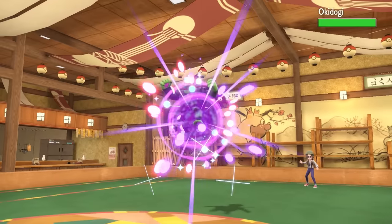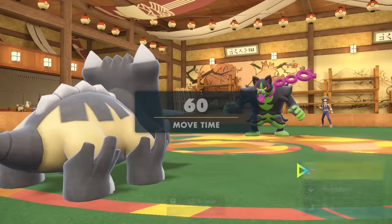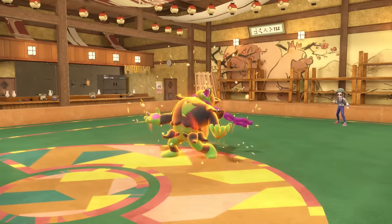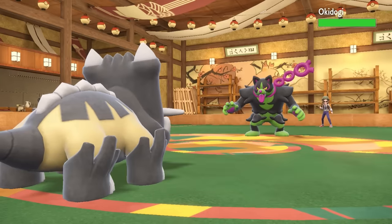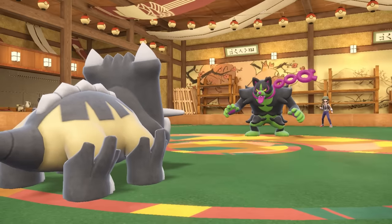I would like to get my Stealth Rock up, but I am going to be flinched. This actually ends up bringing in the Okie Doge, and my Red Card is betraying me here — now I'm weak to a Fighting move, and this thing also has potential to set up. I scout what it wants to do, and it turns out it goes for the setup and starts getting some Bulk Ups in. I lay down the rocks and just have my weird little shield face time.